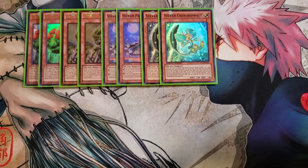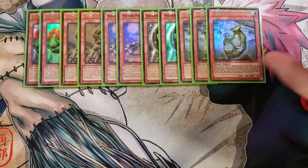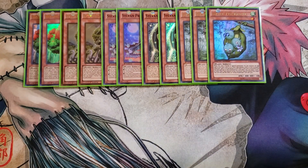We then play three copies of Peasekeeper. Peasekeeper is one of the best cards in the entire deck — when it's normal summoned, you excavate the top card of your deck, and if it's a plant you send it to the graveyard; otherwise place it on the bottom. If this card is excavated and sent to the graveyard by a card effect, you target a level four or lower plant monster in the graveyard and special summon it, which is a great Monster Reborn-ish effect for this deck.